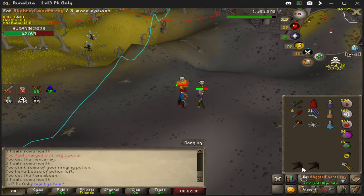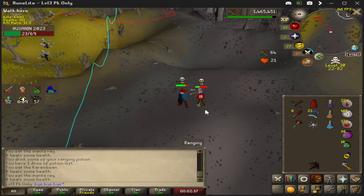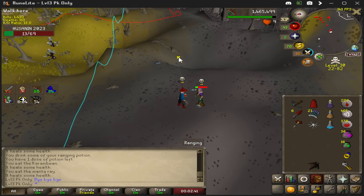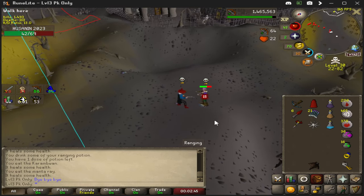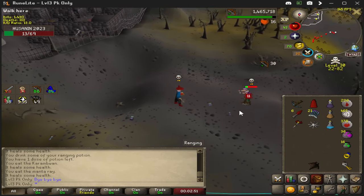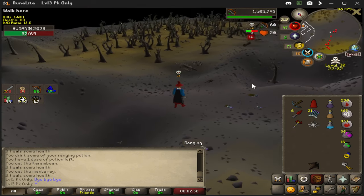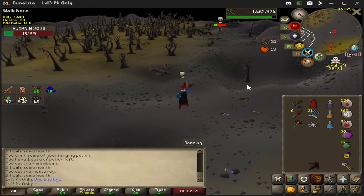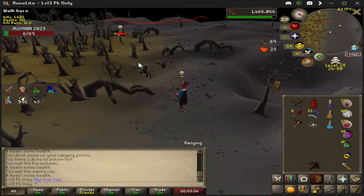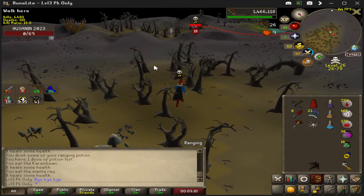This just highlights the amount of DPS this thing can deal. This is versus someone just spamming diamond bolts with a Rune Crossbow — just watch the damage. This guy had no chance. If you don't have overheads with this weapon and you've got a high Range level, you're smoking everybody, especially if you have teleblock — they're not going anywhere. Look at the attack distance — buddy, where are you going? You can run through the forest, run through the trees, but we're still on you. This guy also had the most food I've ever seen and he's dead.